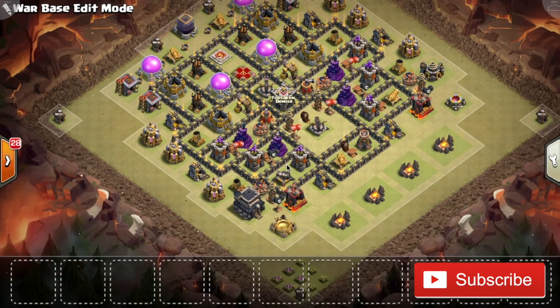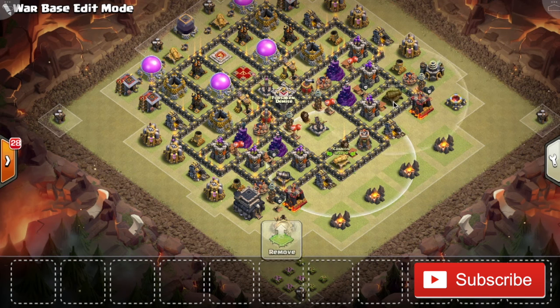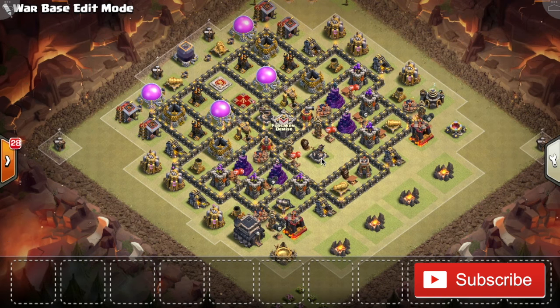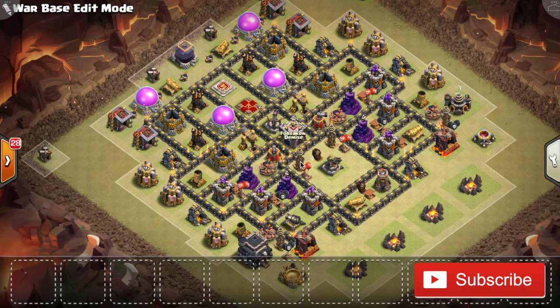This base is designed so that the balloons have to hit the useless defenses first. All that time, the Archer Towers and sweepers are pushing them back, making it very hard for the attacker to get through. Even if the attacker drops Haste Spells, that's a significant spell investment and there's a lot of base to go through. Of course, with balloons being pretty OP, if the attacker is really skilled he might get past this base. But your average attacker who just spams down everything — there's just so much air-targeting DPS that it's not going to work out.